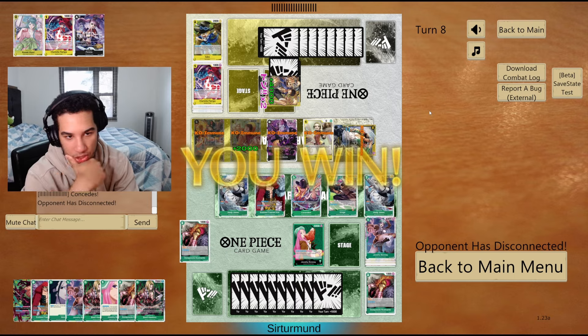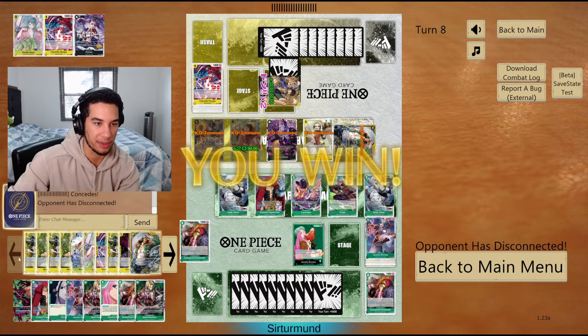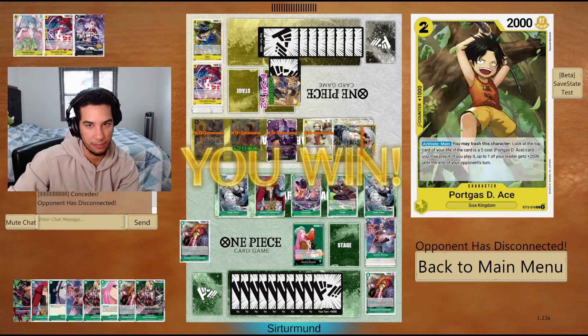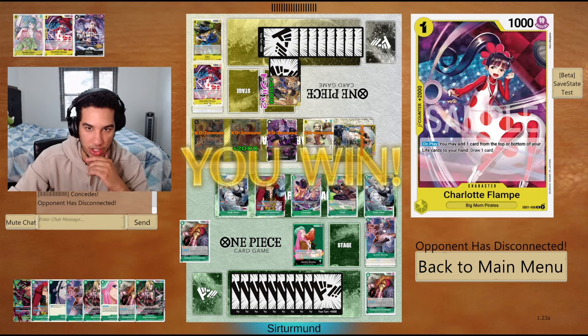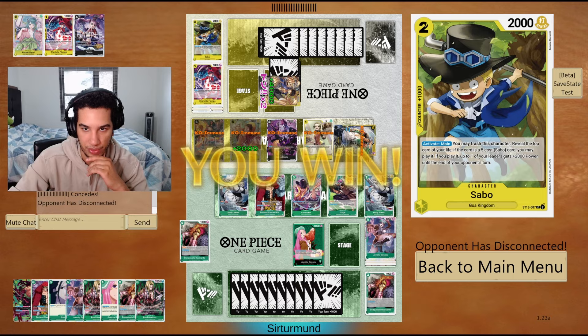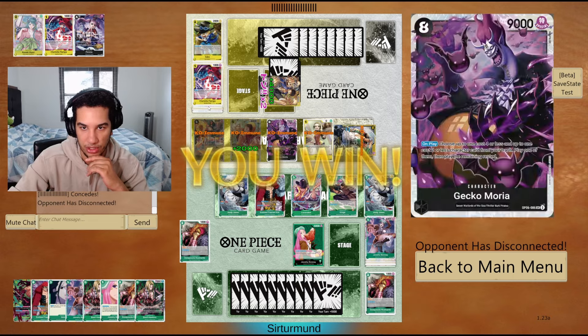So I think that's why they just surrendered — they didn't have enough value. Part of that is because the opponent didn't find a second Sabo. If they had a second Sabo, I would have been in a lot more trouble. But that 10-cost Kusan is so frustrating. Opponent didn't find their 4-cost Luffys to get value from it, or their Thunderbolts — but the 4-cost Luffys and Thunderbolts together with that Kusan is just so good.